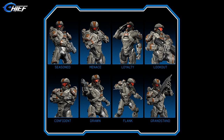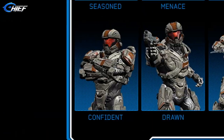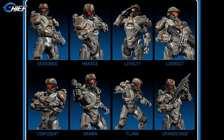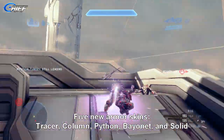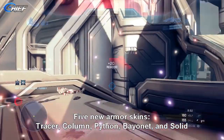Here we have a look at the eight brand new stances you'll get as bonus content from the Halo 4 Champions Bundle. We have: Seasoned, Menace, Loyalty, Lookout, Confident, Drawn, Flank, and Grandstand. Personally, I might go with Lookout — it reminds me of the Captain Morgan pose just a little bit. Leave me your thoughts on which stance you like.